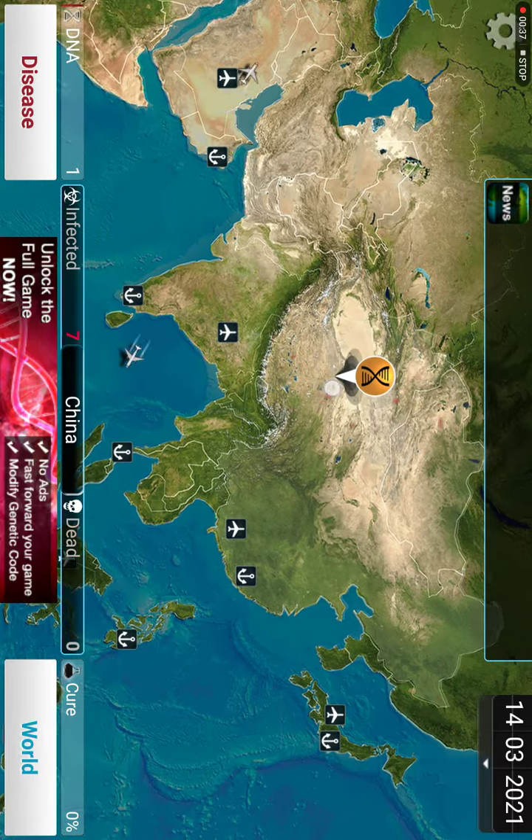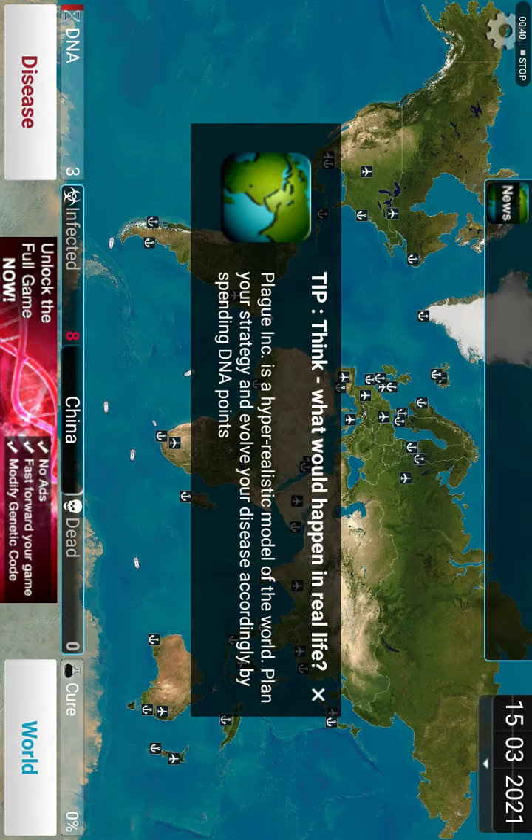Oh, it's spreading. We got a DNA first. Think — what would happen in real life? Play games. INC is a hyper-realistic model of the world. Plan your strategy and evolve your disease accordingly by spending DNA points.